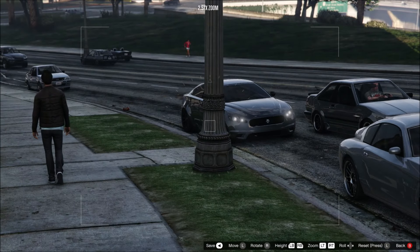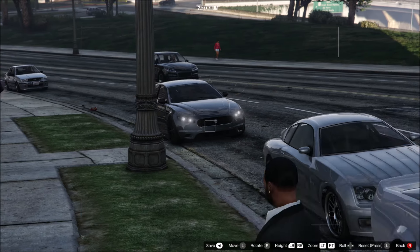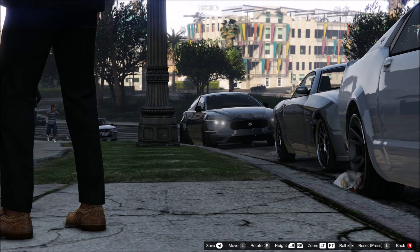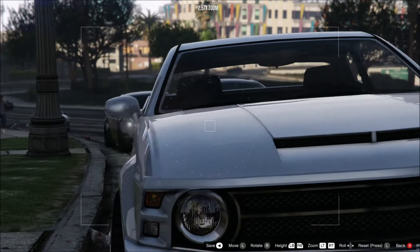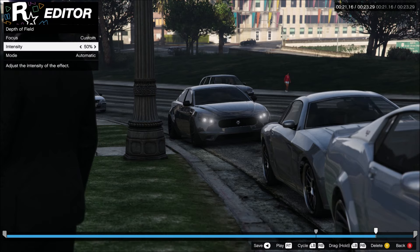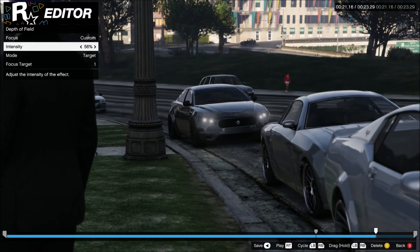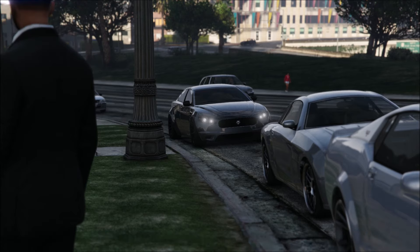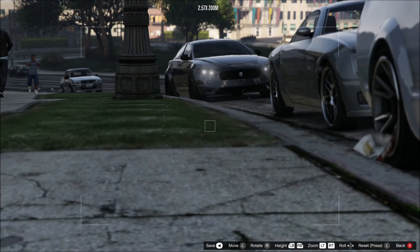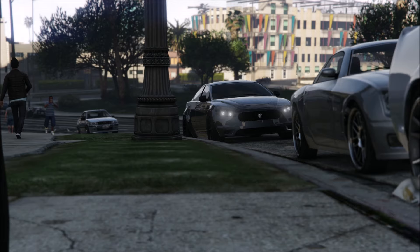Grab another shot, add your character to it — be well dressed — and then you can start playing with depth of field. That's another big thing you can do in post-processing like Photoshop, but GTA's depth of field isn't too bad honestly. Set it to your target and intensify it a bit so it blurs out more — it's like setting the aperture on a camera. Then position your camera where you want it. There's so much going on in that picture, but it's still pretty clear what the subject is.